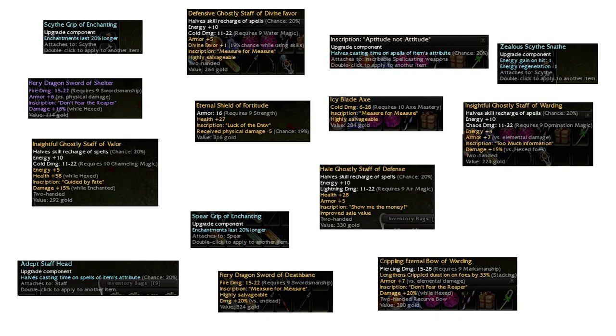Now take a look at my best drops. Like I said, everything here is inscribable, so don't expect 50 or 100 Armbrace value items — these are more in the few ectos category. But if you want a nice ghostly staff or eternal shield for yourself or your heroes, this farm is a better option than opening the Zaishen chest a million times. Also don't forget we get tons of scythes and spears, and a Zealous or 20% enchant mod, or even a 20% Aptitude inscription, is worth a few ectos.